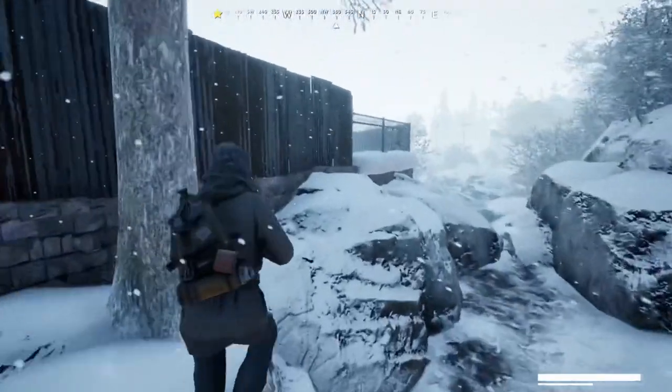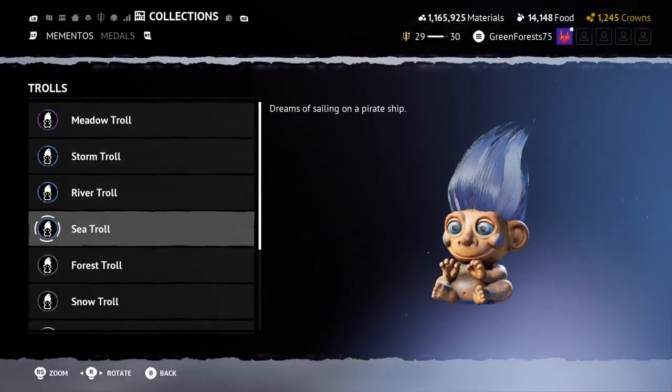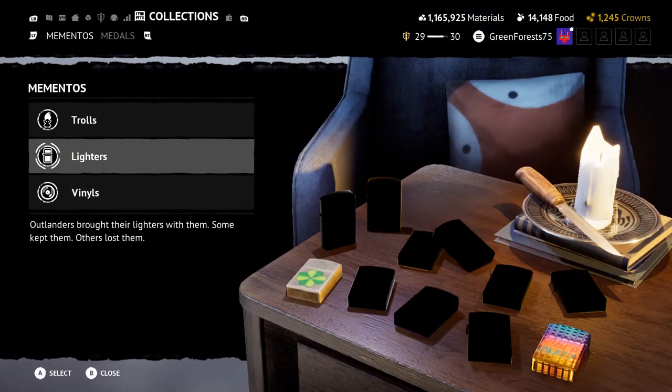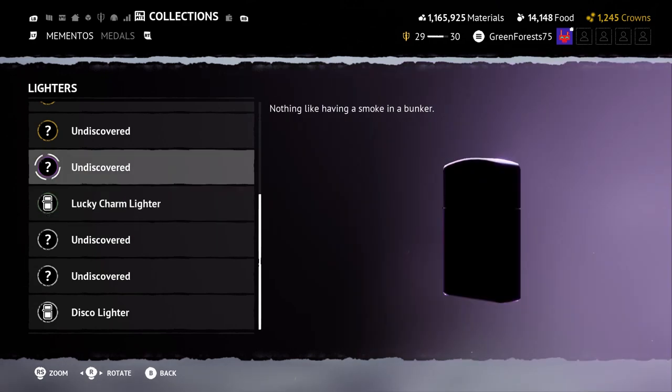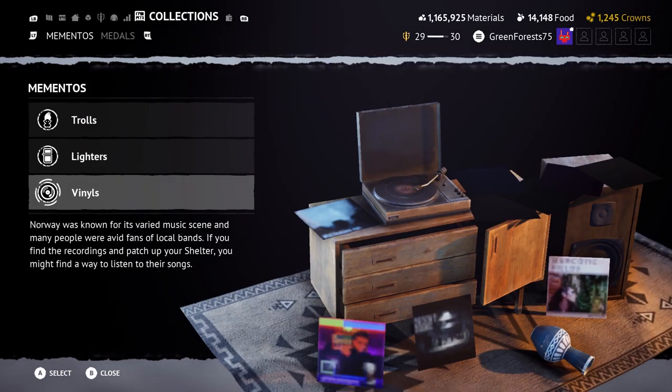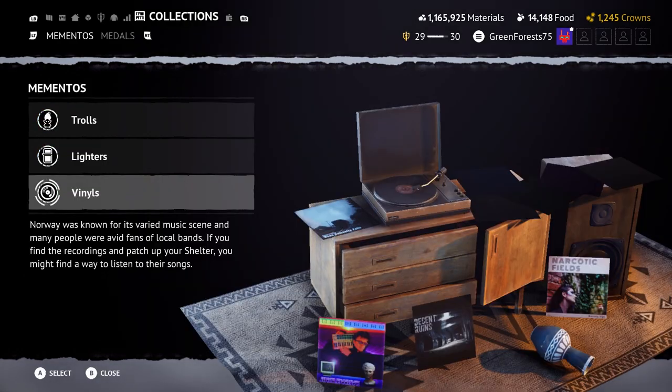Moving on, we have the brand new thing called mementos. These are like collectibles — think of them as Easter eggs or bobbleheads from other games. These are mostly done just for fun; the lighters and the trolls at least are. But the vinyls, the newest of the mementos, can be used to give your shelter some music to listen to.